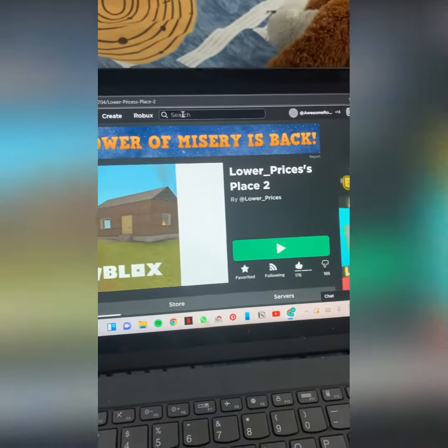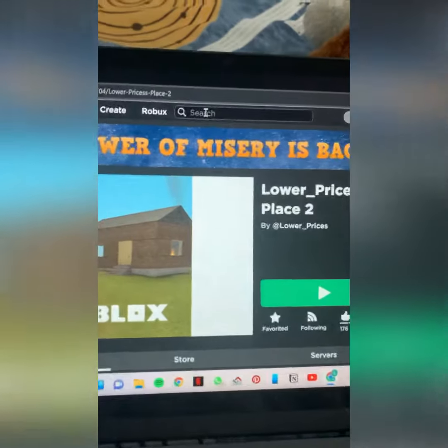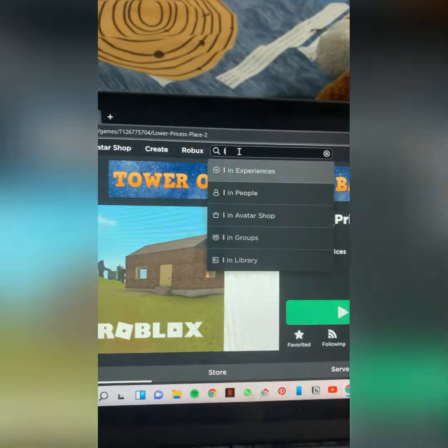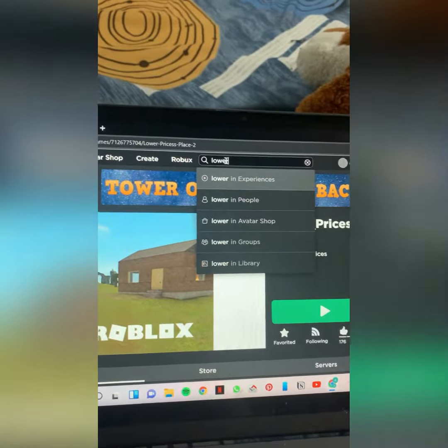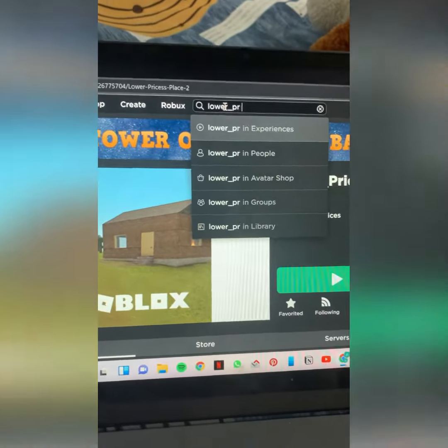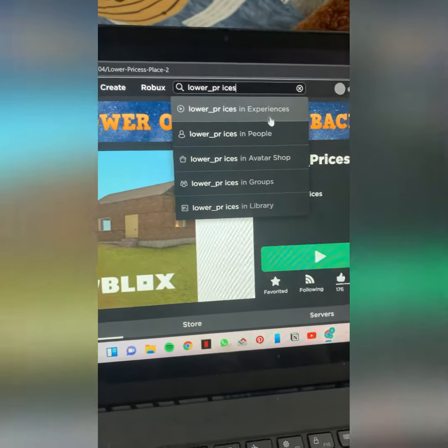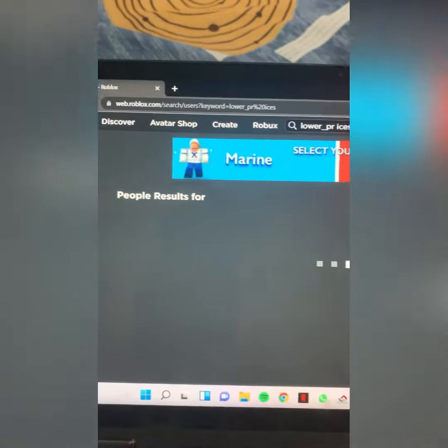Hey guys, want to go back to Adopt Me. Today I will show you something — click on search and type 'lower_prices' like I'm doing. Can you see? It's lower underscore prices, not a space. I do it randomly.